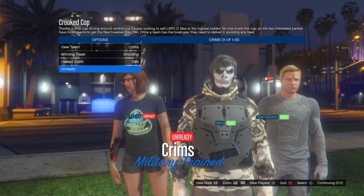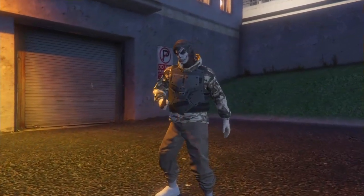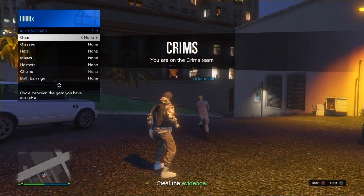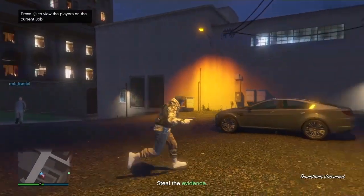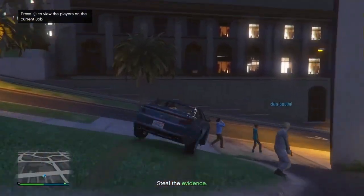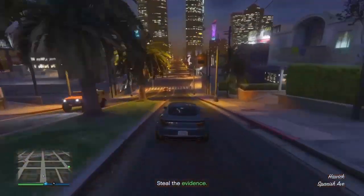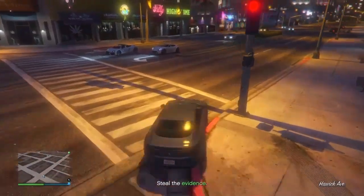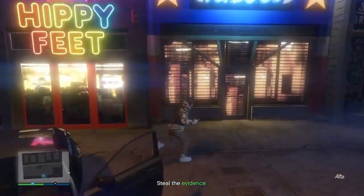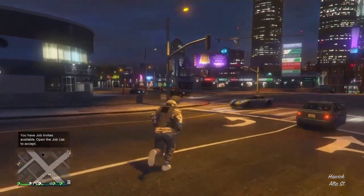Once inside the job, you'll need an earpiece - if you don't have one, purchase one from the gun store. Open your interaction menu, go to style, go to accessories, and go once to the left on gear. That will put on the earpiece which allows you to save the outfit during the game. Drive around for a couple seconds before backing out, because there's a risk of timeout if you back out right away. Once back in free mode, go to the nearest clothing or gun store to save the outfit.